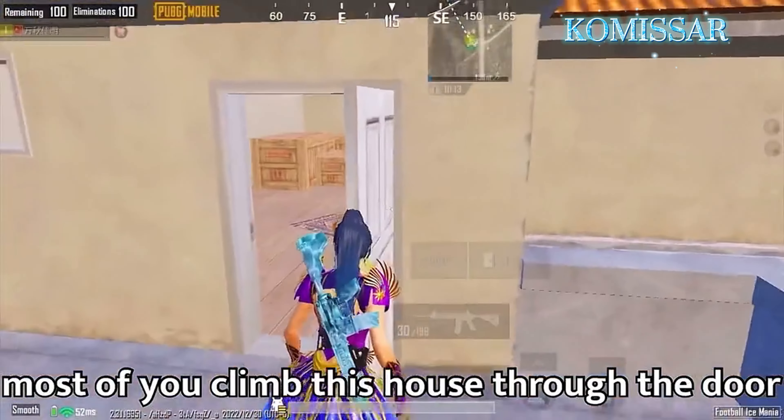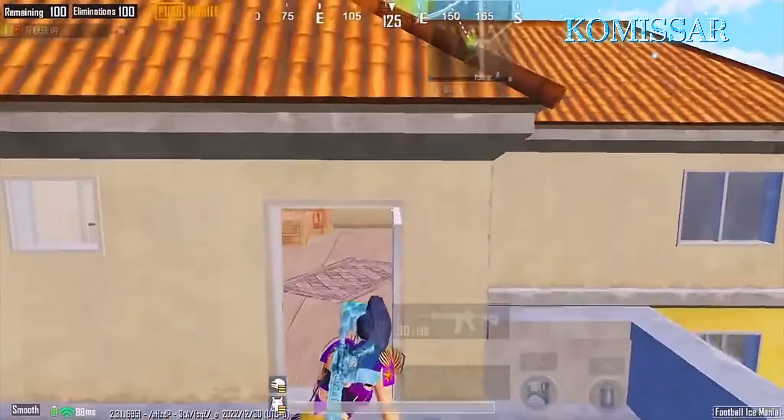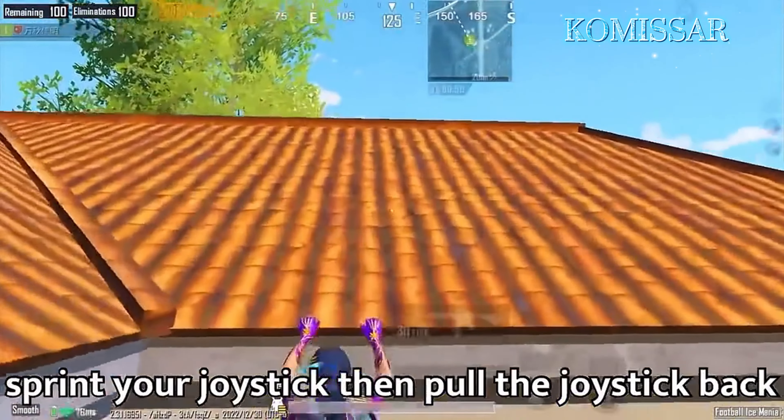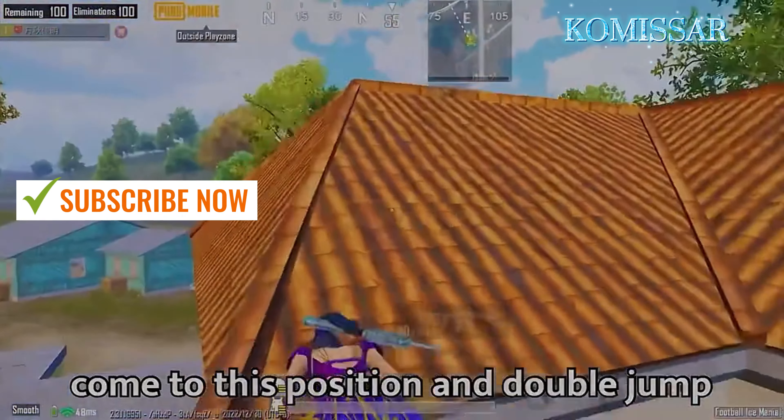Most of you climb this house through the door, like this. Let me show you the easiest way: sprint your joystick, then pull the joystick back. Second method: come to this position and double jump like this.